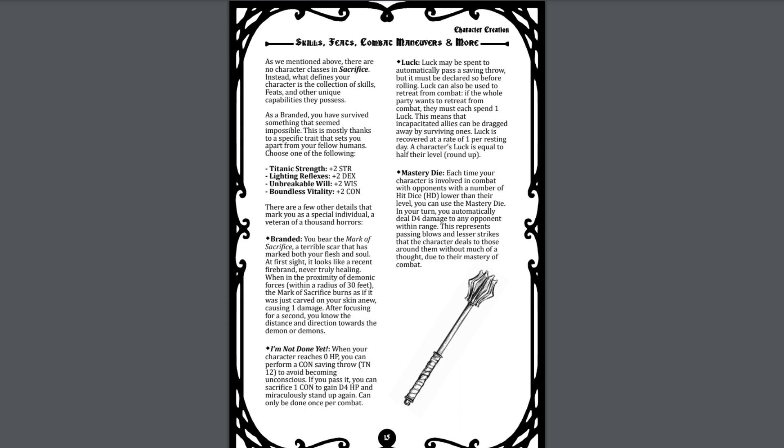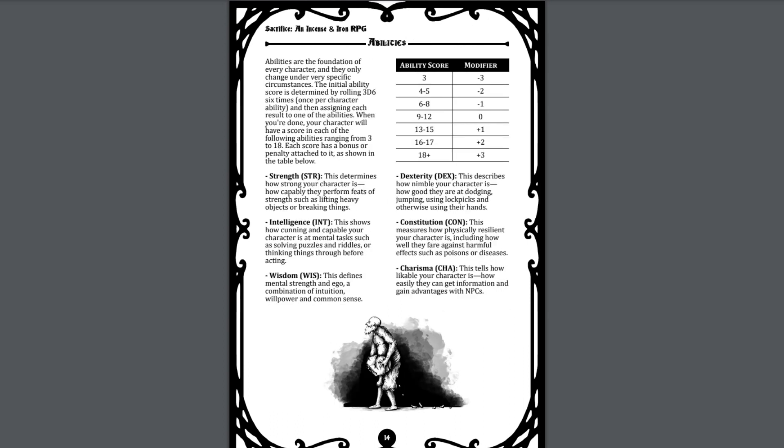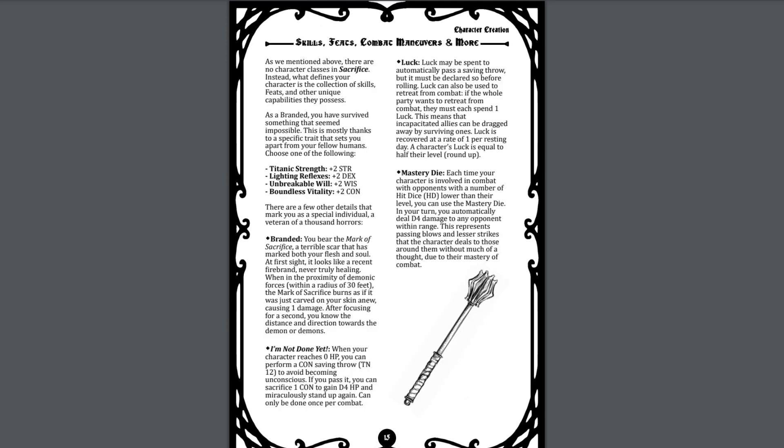Continuing onward, the core Sacrifice characters start at level 3, at least for branded characters. Sacrifice foregoes an alignment section and all characters start with a flat 80 silver pieces to purchase equipment. Each ability score is listed with a brief description, and there is a basic ability score modifier table which is very similar to the old B/X style bell curve rather than the linear advancement of 3.x. There is a luck score that can be used to automatically pass saving throws, as well as a mastery dice system which can allow you to automatically deal damage to opponents with fewer hit dice than you.